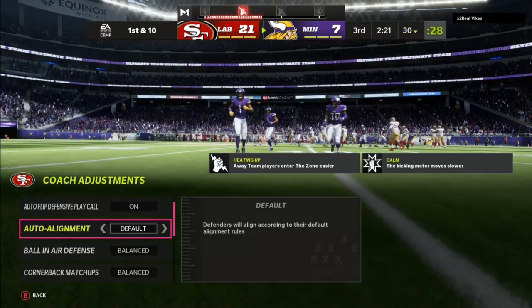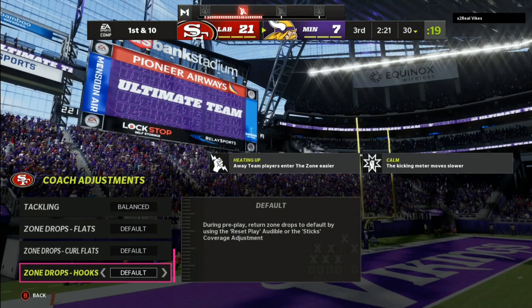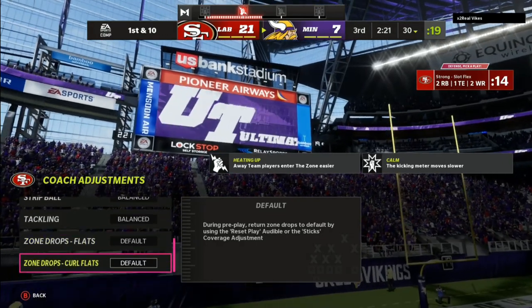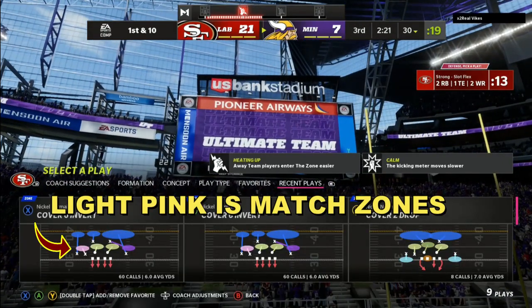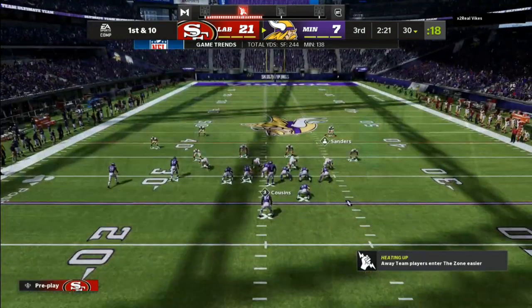As you can also see, I manned up that slot on the side with the deep half. My coach adjustments: auto alignment — when it's a small formation, I like to keep on default. Option defense, always unconservative. And your zone drops, you want to leave on default whenever you are playing any type of match defense — Cover Four, Cover Six Invert, Cover Six, Cover Nine Show Two, Cover Four Quarters, Cover Four Palms — default.